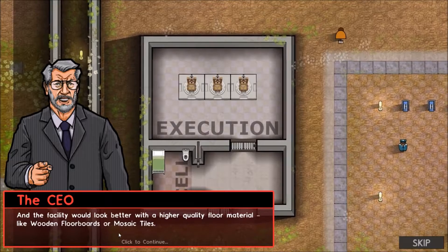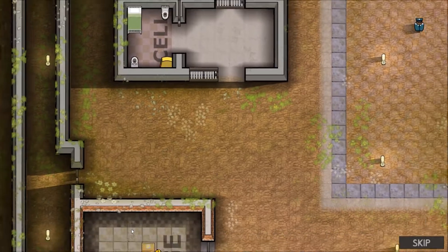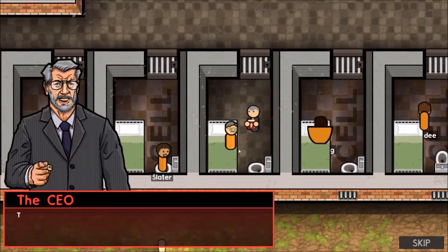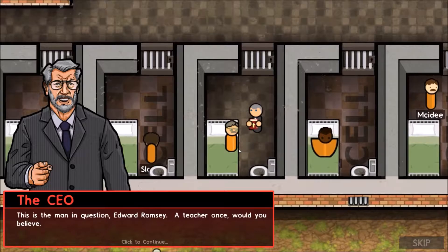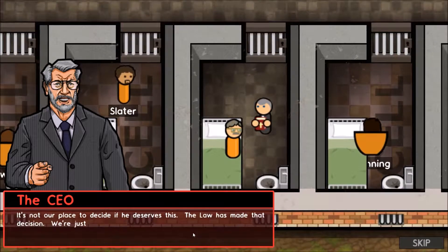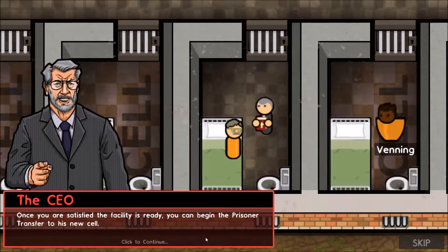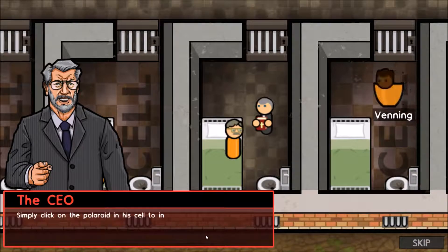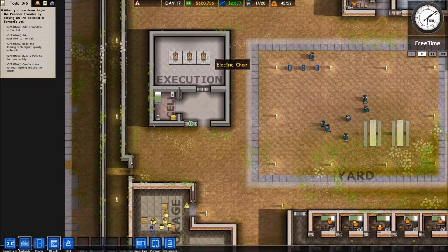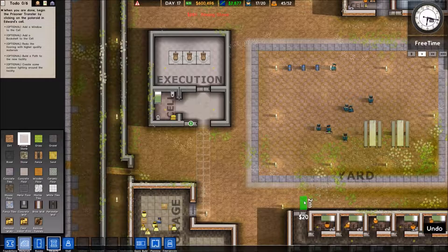The facility would look better with high-quality floor material like wooden floorboards or mosaic tiles. Outside you could add some lighting and a paved pathway. This is the man in question — Edward Ramsey. A teacher once, would you believe? It's not our place to decide if he deserves this; the law has made that decision. Let's make it pretty — some nice little path, right here to the storage room.